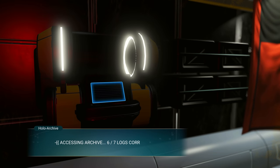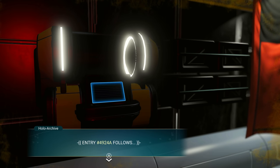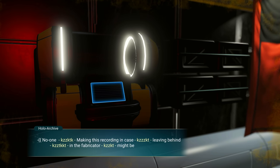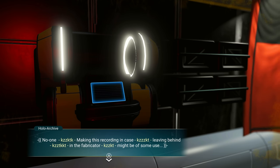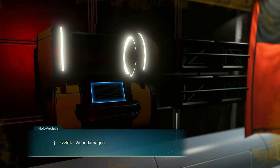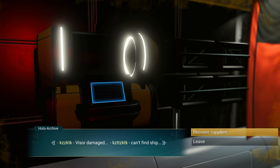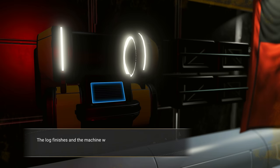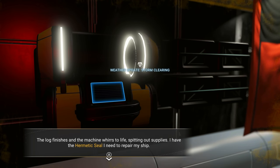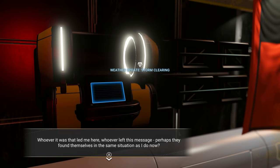Accessing archive — six of seven logs corrupted, so there's one log left. Entry 4924a: someone made this recording in case leaving something in the fabricator might be of use. Visor damaged, can't find ship. Someone was out here stuck like me — they couldn't find their ship, so they left a hermetic seal. The log finishes and the machine whirs to life spitting out supplies. I have the hermetic seal I need to repair my ship!